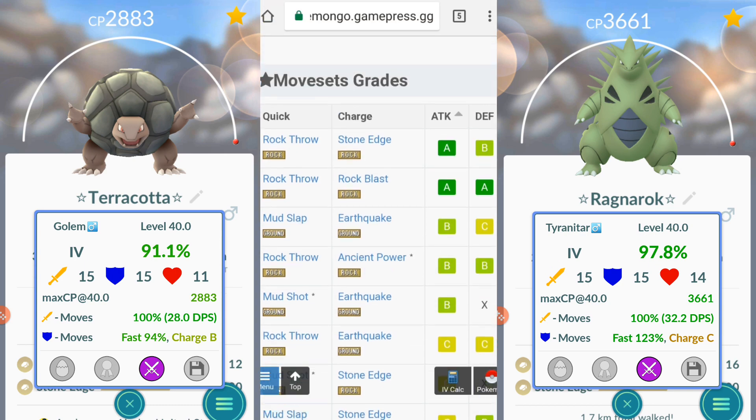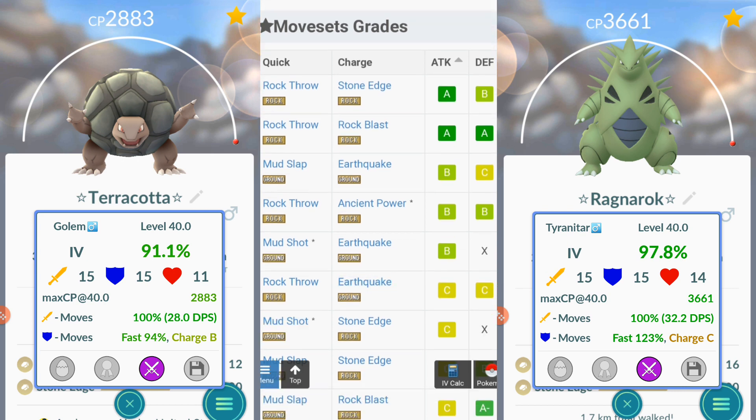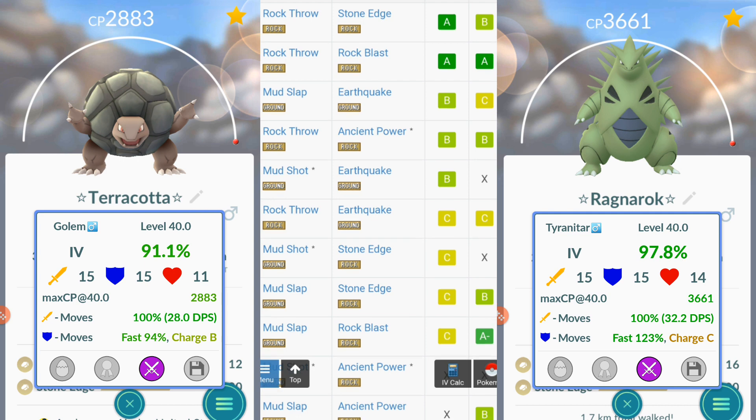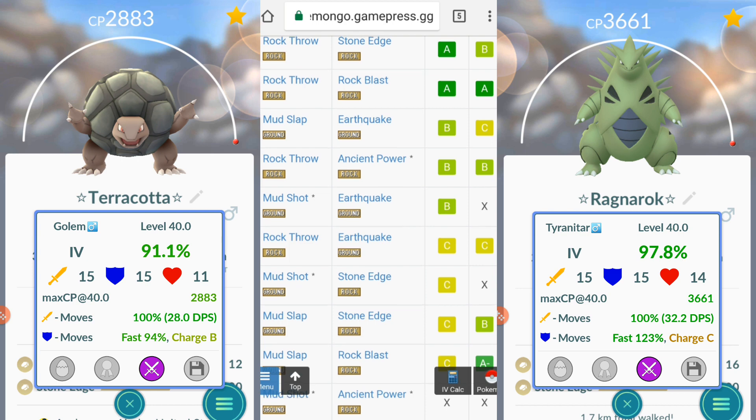Let's take a look at its best offensive movesets. Rock Throw and Stone Edge, Rock Throw and Rock Blast, Mud Slap and Earthquake, Rock Throw and Ancient Power, Mud Slap and Earthquake, Rock Throw and Earthquake — and we don't need to read the rest because as you can see it just teeters down pretty hard from there.